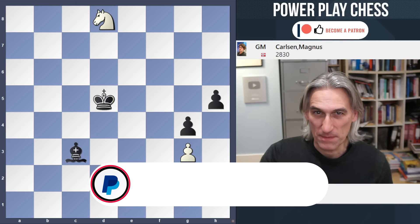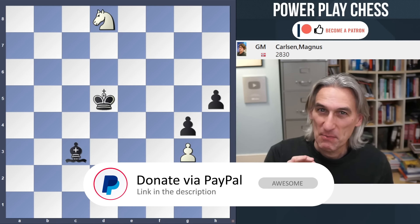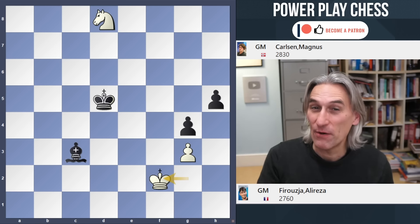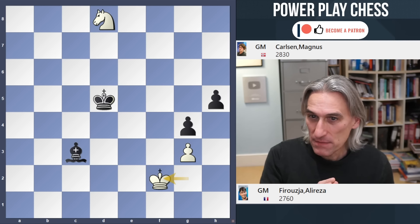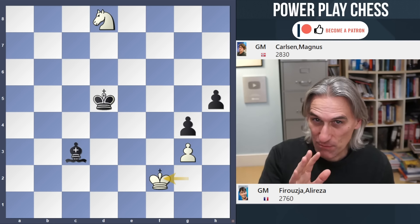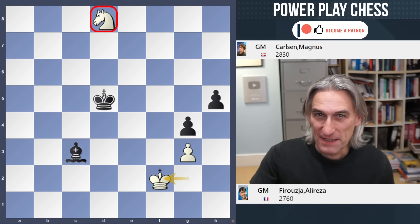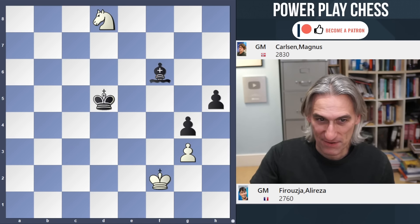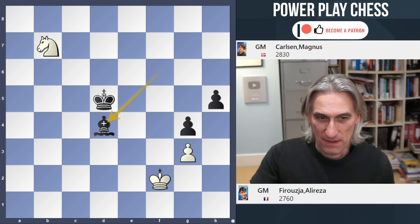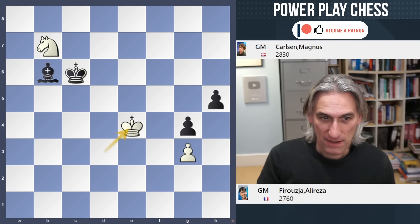I'd like to show you two endgames featuring just exquisite technique, both won by Magnus Carlsen. A couple of weeks ago I showed you this endgame: Ali Reza Firuzjha playing white, Magnus Carlsen playing black. That knight was stranded at the other end of the board and Carlsen managed to win it. Here Firuzjha resigned because that knight got caught, the king came back, and that's the end of the game.